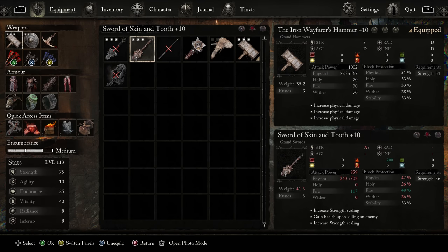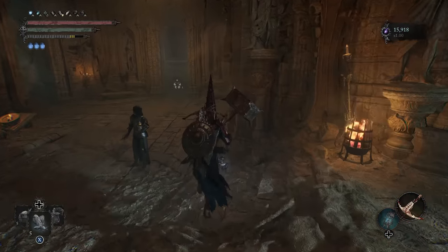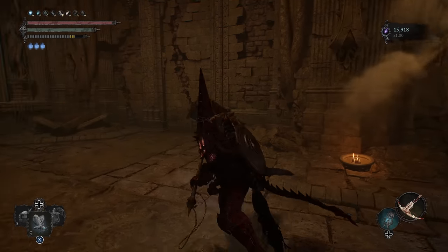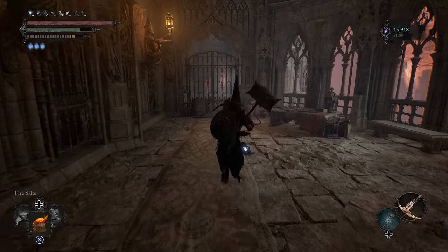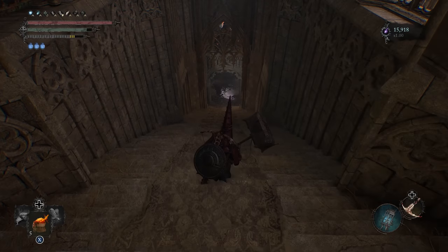Let's talk about where you find some of these weapons — in particular the Faithful Bludgeon and the Sword of Skin and Tooth. The Iron Wayfarer's Hammer you get incredibly late in the game, essentially as you're making your way to the final zone — it's a boss drop along that path. But the Faithful Bludgeon we can get really early. I've already acquired it in the Let's Play series that's already started going up.